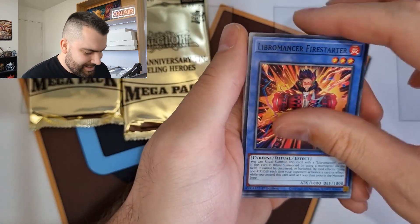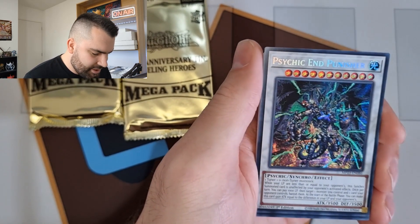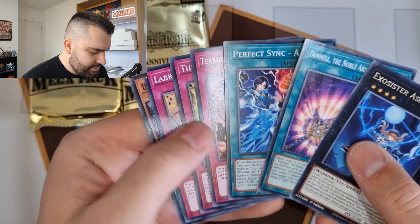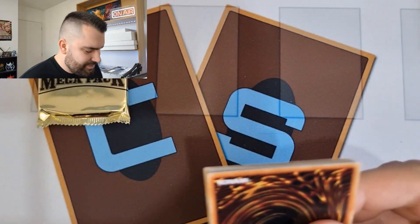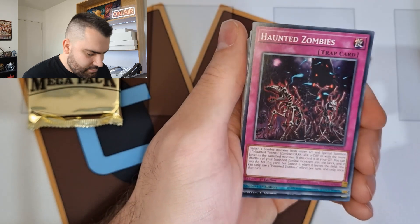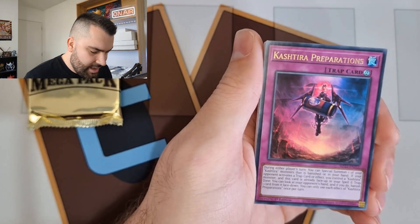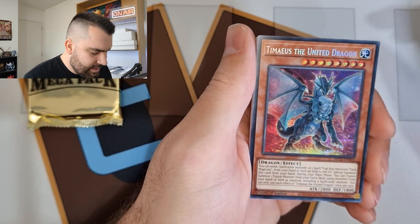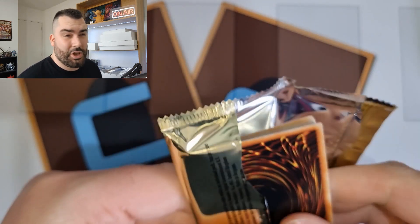Three packs left — can we get a Fenrir? That would be real nice, but it's been a lot of fun opening up these old tins and getting some cool cards. Scareclaw Straddle, Salesman as a super rare, another Pendulum Graph Dragon — that's cool, maybe I'll build Voiceless Voice. Amazonas War Chief, Psychic and Punisher just got a reprint in Rarity Collection too. Ariana the Labyrinth Servant. Still on the hunt for anything really good from the 2023 tins — they've been a little lackluster.